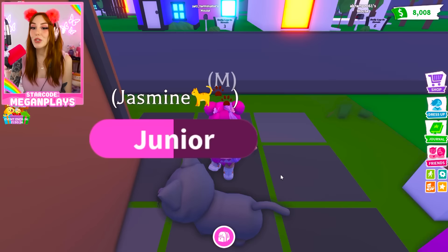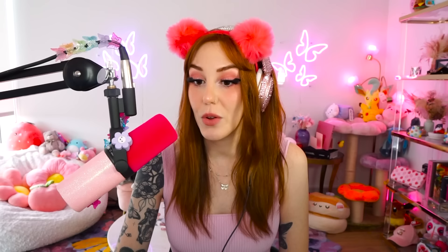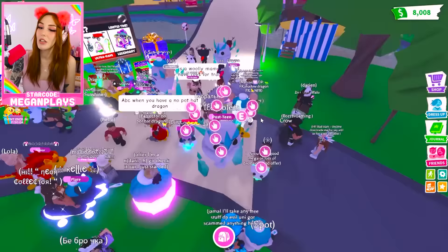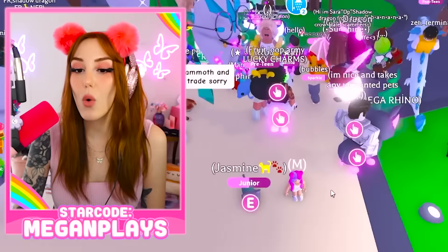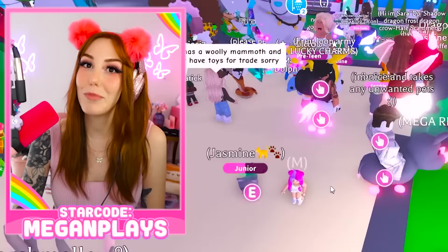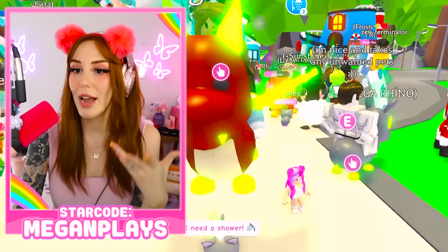The next thing you're gonna want to do is get to the center of town — go to gifts, that's the easiest way to teleport to the center. As we can see, this server is very active and packed; all these people are hanging out and wanting to trade. Now this part may require Robux, or maybe you traded for it. You're going to want to go to your toys and see if you have a hot dog stand or a lemonade stand.